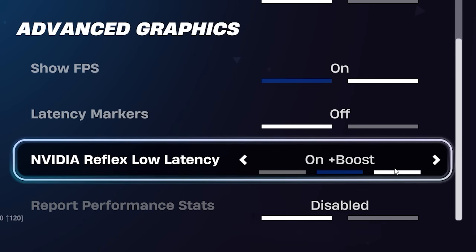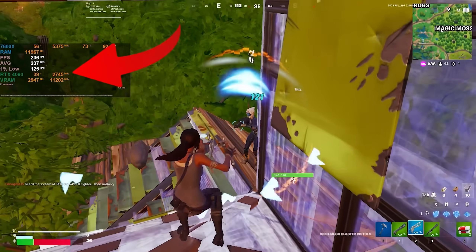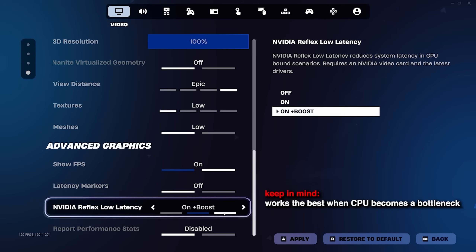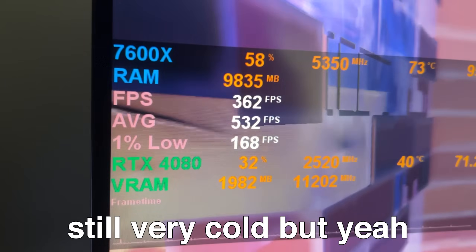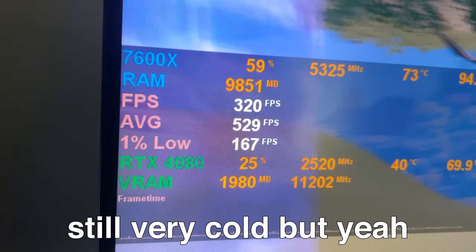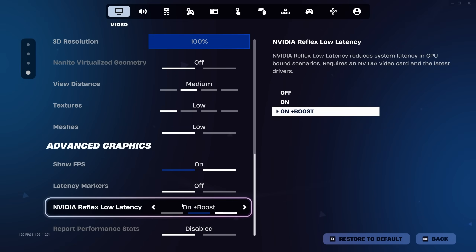But what about Reflex On plus Boost? Because Fortnite is a CPU-bound game, your GPU often isn't running at its boost clock speeds. By enabling Reflex Boost, it prevents your GPU from downclocking to get even lower input delay. This can increase your GPU temperature by up to 5 degrees though, so just make sure you have sufficient airflow and cooling, and just like standard Reflex, be sure to test it for yourself.